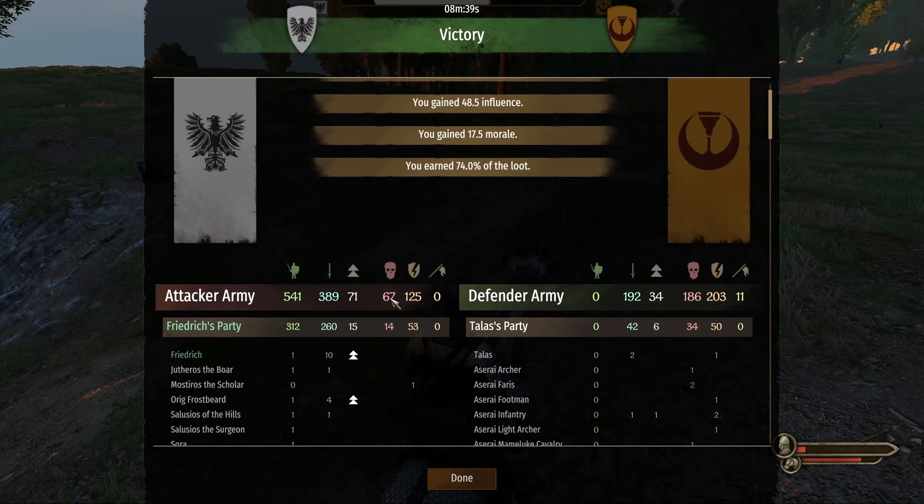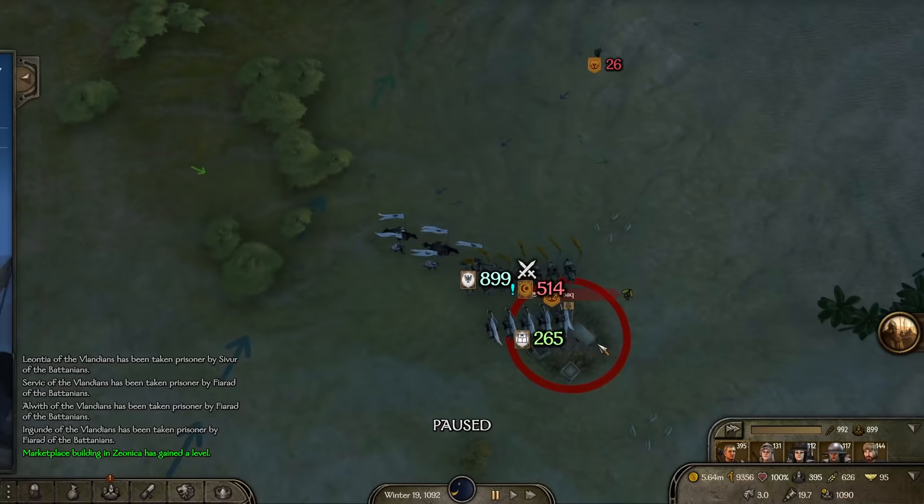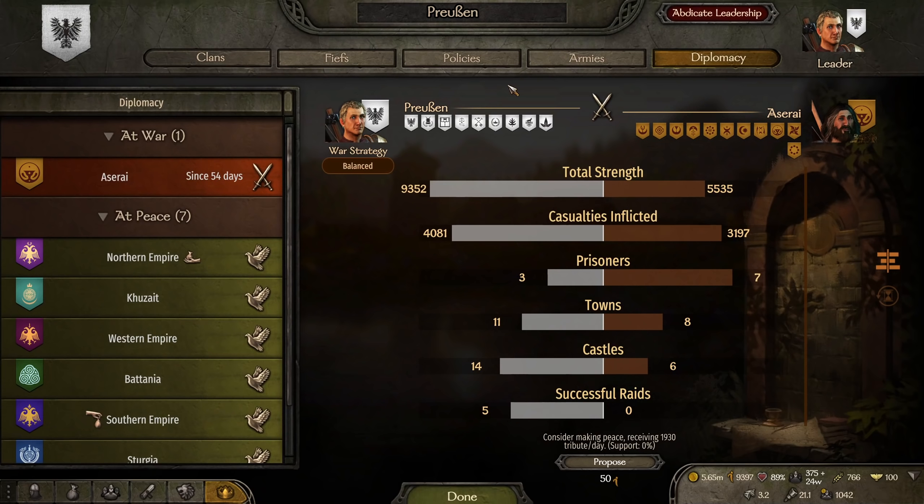We head back north to collect more troops and on the way reach 150 scouting. We don't plan on doing a lot of bandit fighting, making mounted scouts the pick for the party size increase. After filling up on troops, we come across our ally in a bit of trouble, so we lend a helping hand. 72 losses later, we come out on top and remove 500 more Aserai troops from the war.